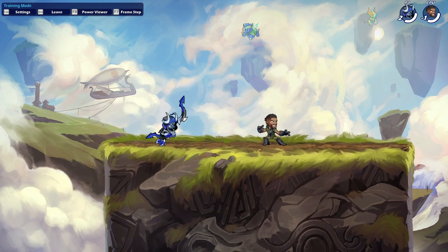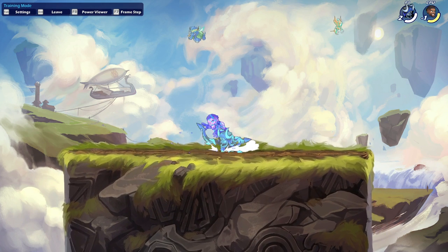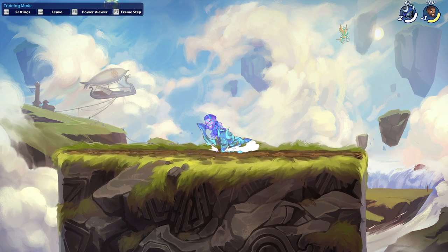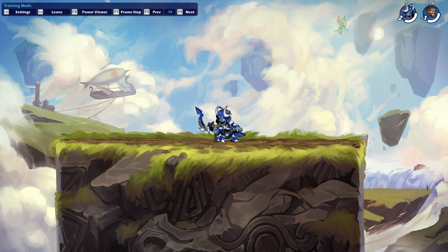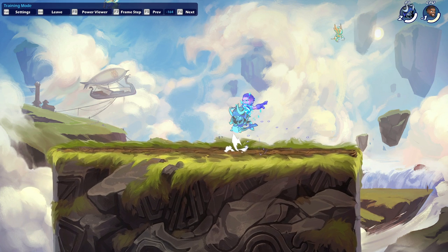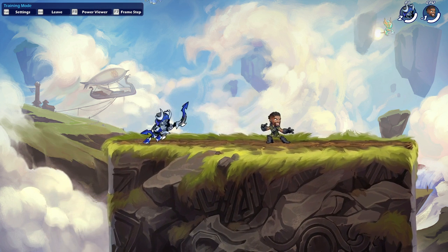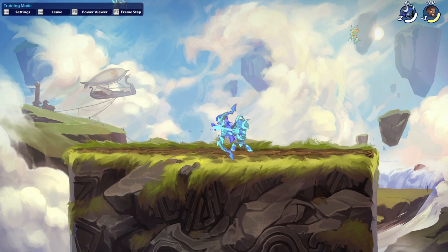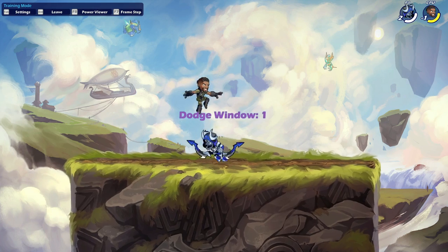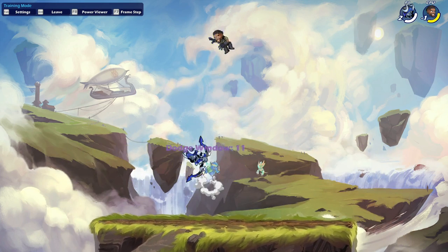Another true combo you can do at low health is down light into reverse jump down air — but it's only if you hit really close to the opponent. So you do a down light and then jump up and do a reverse down air. You can also follow that up with a neutral air or neutral light after, though some people will be able to dodge out. At higher health the opponent will be hit too far away for this to work.